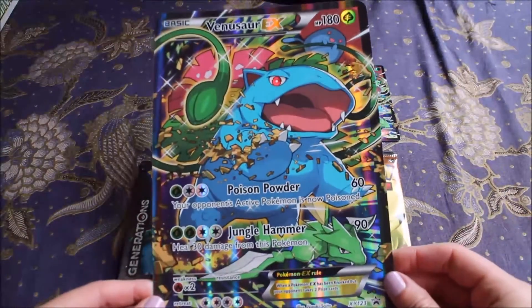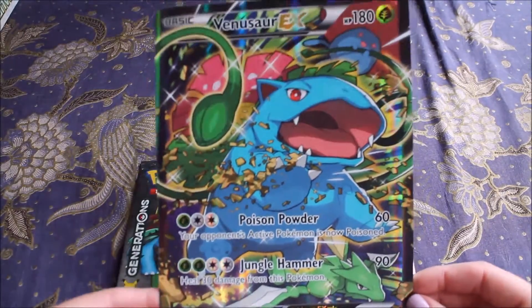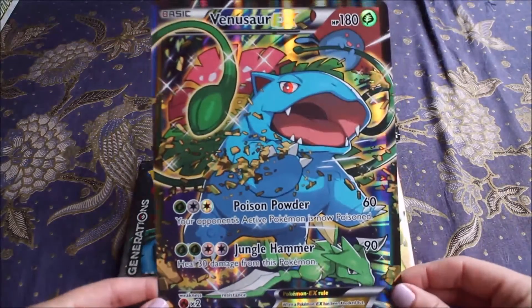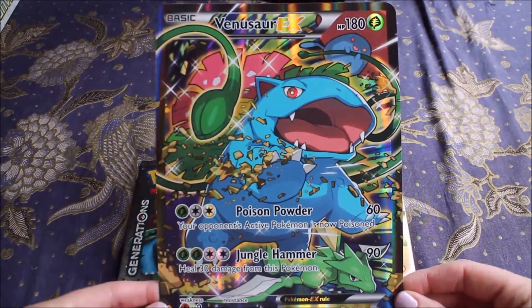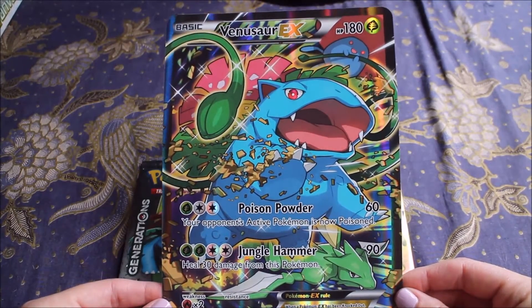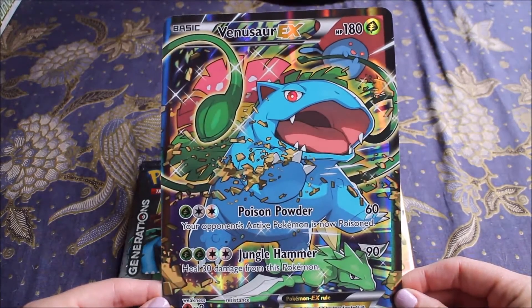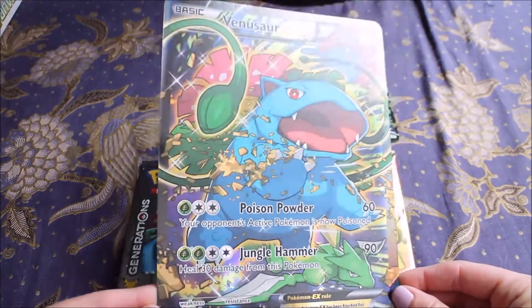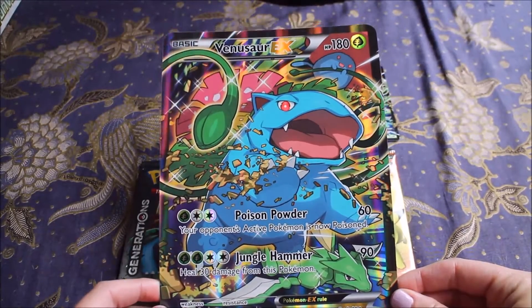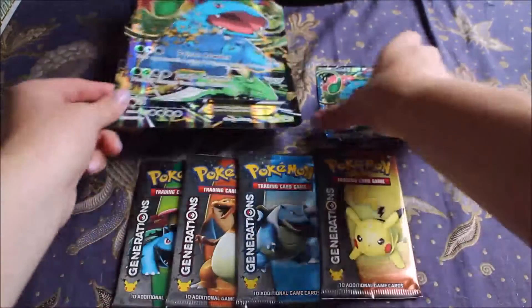So here is the card - it's really cool because I hadn't seen the bottom of the box. I had not seen this before. That's a nice one. Venusaur is probably my least favourite of the three starter evolutions but still very special to me. It's real shiny - the artwork's a bit more plain than the Charizard and Blastoise, but it's still cool to have a jumbo card.